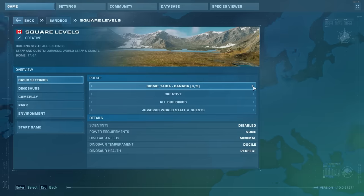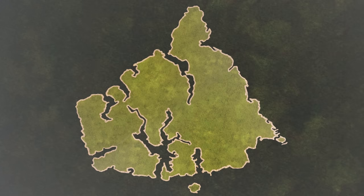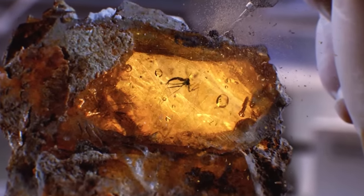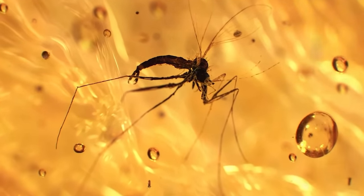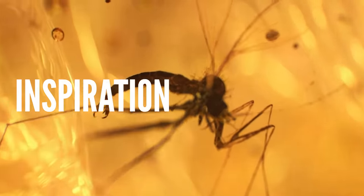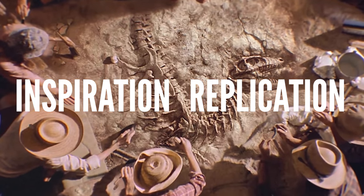If you've chosen to build on a square map in step two, consider turning it into a custom island, so Google island shapes that you want to recreate. I think in terms of inspiration and reference as two distinct things — I'd call it inspiration versus replication. That's something for you to consider when you go hunting for images.